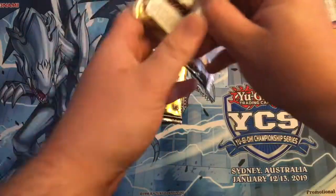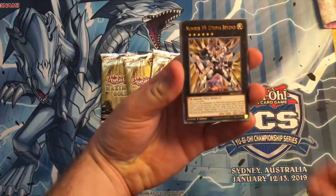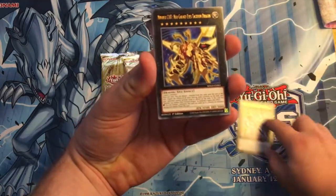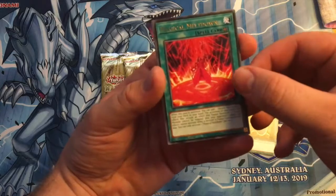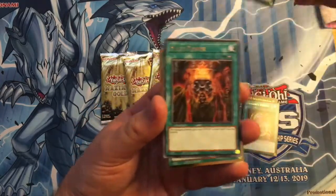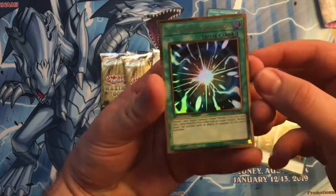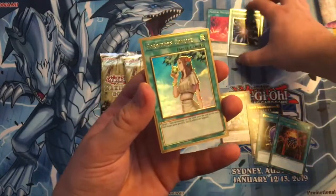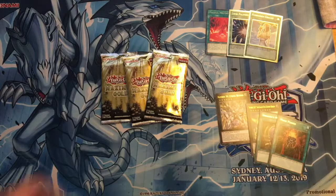This costs $60 in Australia, which is a lot for four packs. Alright, we have Number 39, Number 107, Dragon's Mirror. Ooh, Magical Meltdown — that's a very good reprint, we'll be keeping that. Mage Power. Ooh, a Gold Super Poly — nice little rarity bump. And Forbidden Chalice, another good card. Maybe it might come in handy one day if something like Neuron has to become popular again.